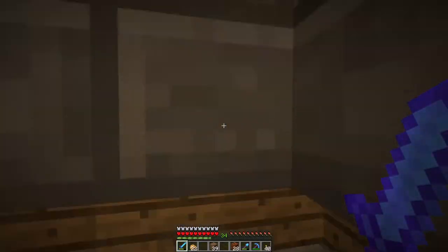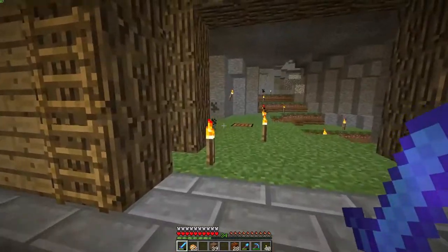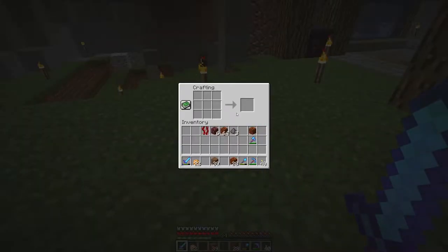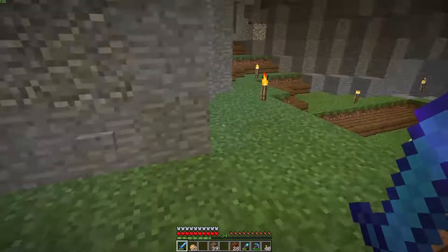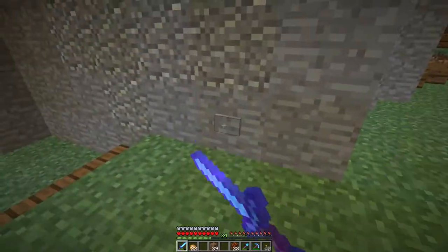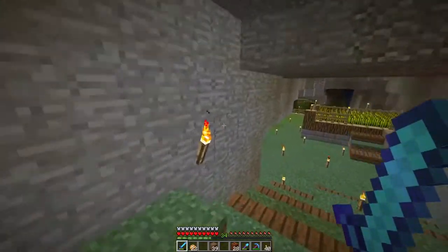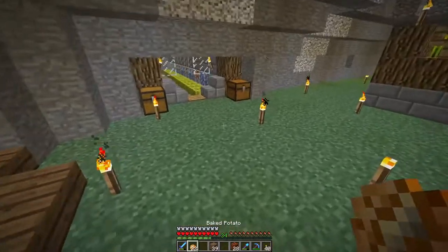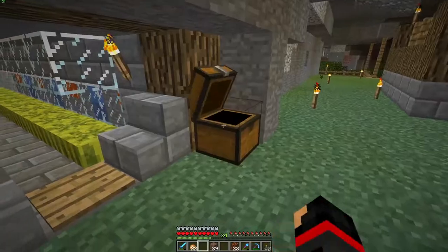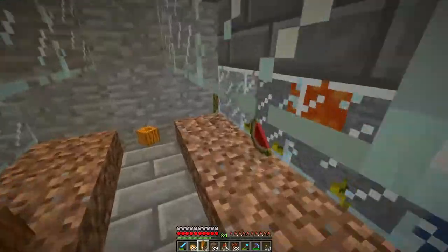All the iron I get from digging out caves I just throw up there. And this is the little main crafting table for the whole base — I use this the most out of everything. It's just a block switcher, nothing too special. Over here we have a melon and pumpkin farm, also just like Etho's Lab.